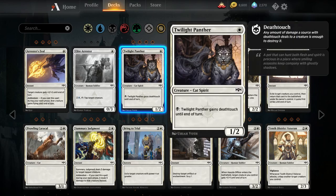Twilight Panther — one mana one-two. You can pay a black mana to give it deathtouch. This is basically Skittering Heartstopper, but you need to be in two colors to play it. Skittering Heartstopper is pretty good, although Hired Poisoner has kind of edged it out in terms of cheap deathtouch creatures. While this card is good enough to see play, I don't think it's going to see play over Hired Poisoner in most decks. It is a cat spirit, but I don't think that's going to be relevant.